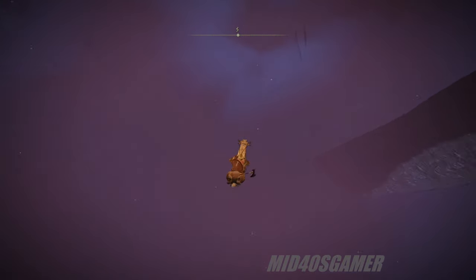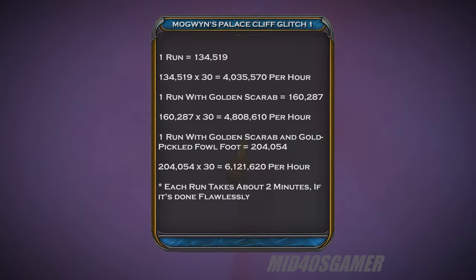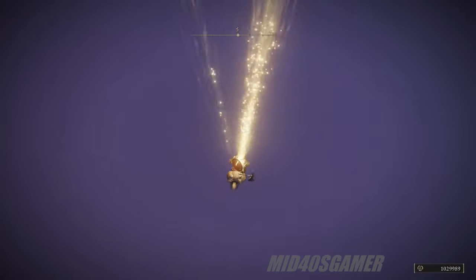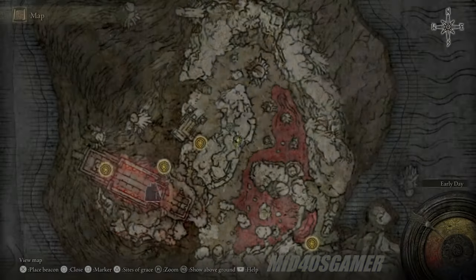For this particular location you can expect about 134,519 runes without any rune boosts running. With each run taking about 2 minutes, if you crush it flawlessly for an hour you can rake in about 4,035,570 runes. The max you can expect with the Golden Scarab and the Gold Pickled Fowl Foot running concurrently is 6,121,620 runes per hour. So while it's not exactly 4 million runes every 30 seconds, it's not a terrible way to farm runes for about an hour.